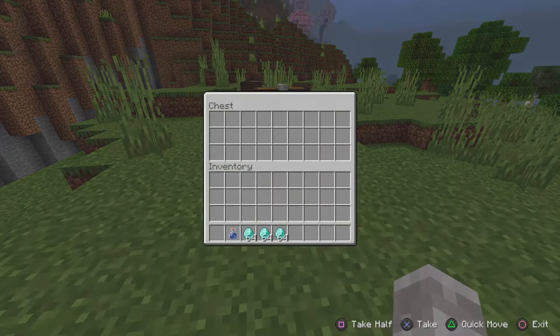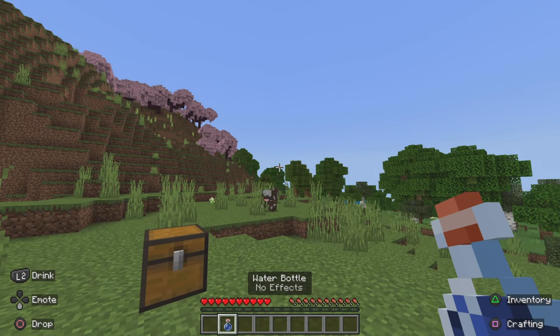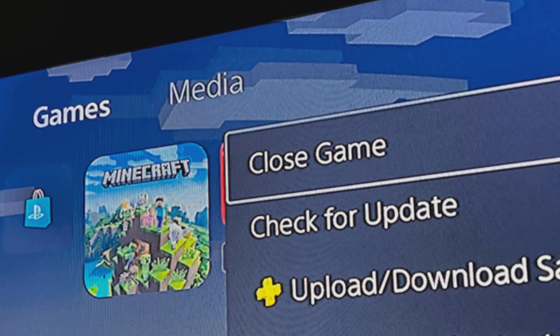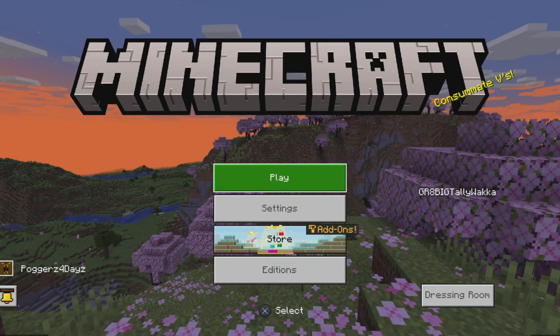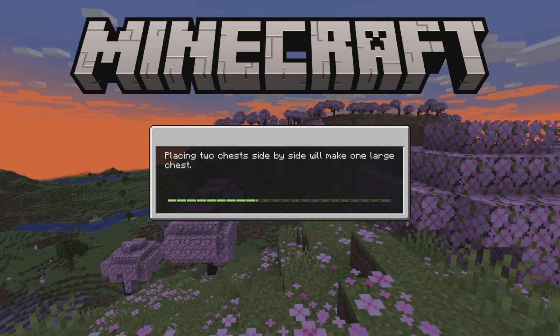Once you've loaded back in, you simply want to go ahead and place all of the items into the chest like that, and then go ahead and drink this water bottle. As soon as you've finished drinking the water bottle, you want to force close the application and then load back into it. This glitch can actually be quite consistent, but you have to make sure that you force close the application at the right time.